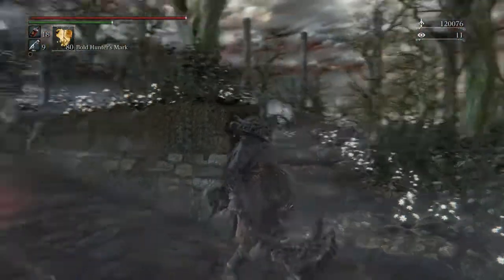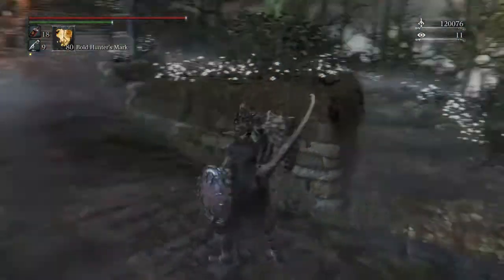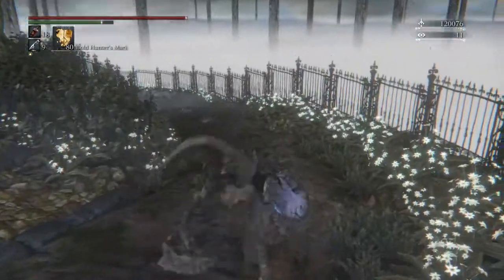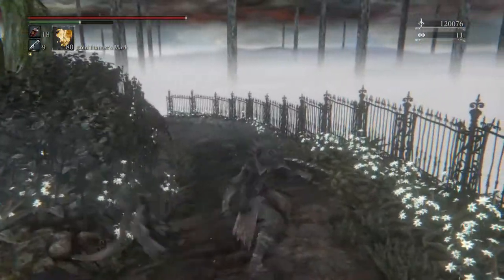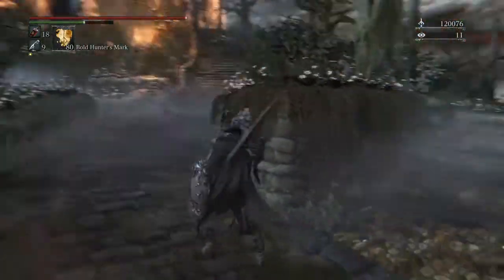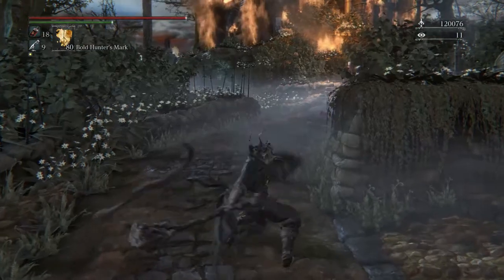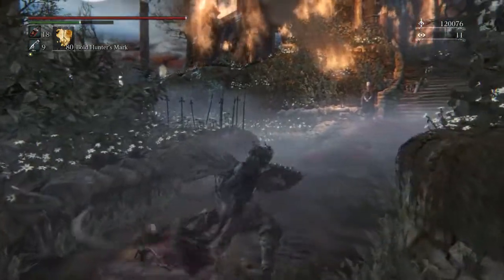So you saw that transformation. This is basically the Amygdalan Arm. So it's basically a club whip — a long-range club whip. That's heavy. I actually prefer this myself to the Beast Cutter, mainly because it's a little bit faster and has a little bit more range on it, in my opinion.